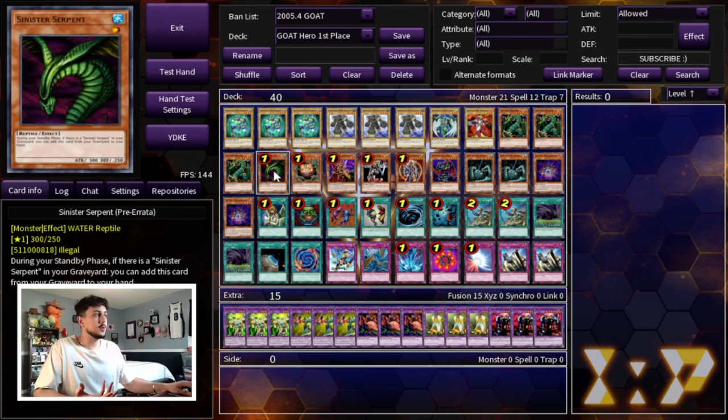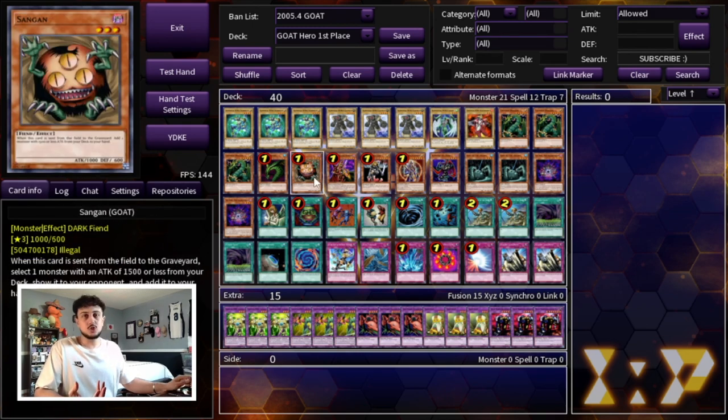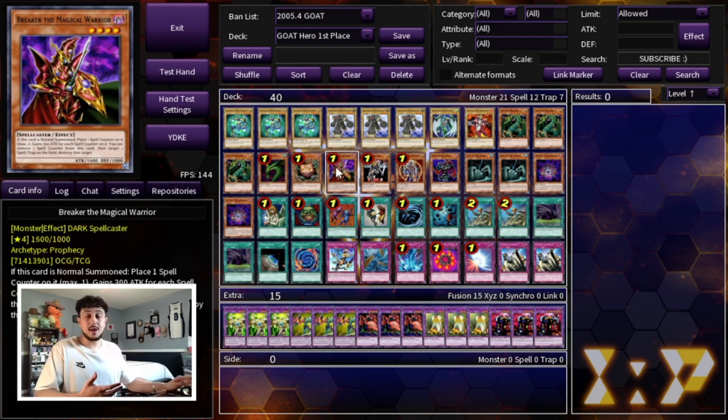Thunder Dragon also helps you dig through your deck a bit deeper, which is really nice. Then there's the typical one Sinister Serpent — you can't not play this with cards like Graceful, and it also plays around Delinquent Duo, so it's too important. One Sangan, and a really cool thing about Sangan is it can search any monster with 1,500 attack or less, which means you can actually search Clayman — and I searched Clayman a lot. Then we're playing the one Breaker for backrow removal.